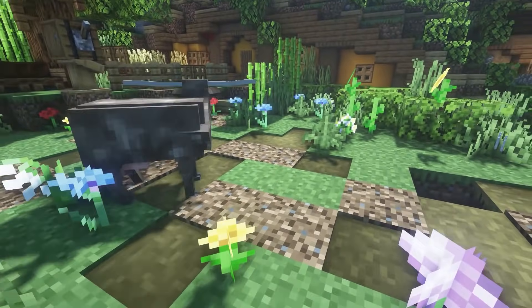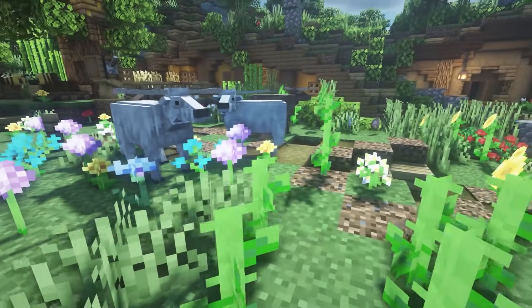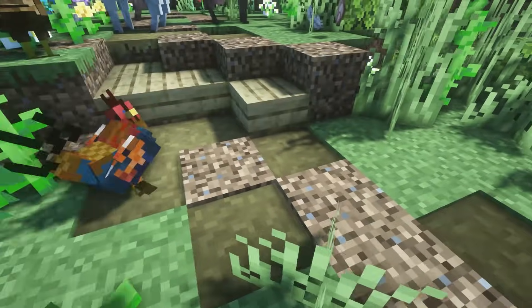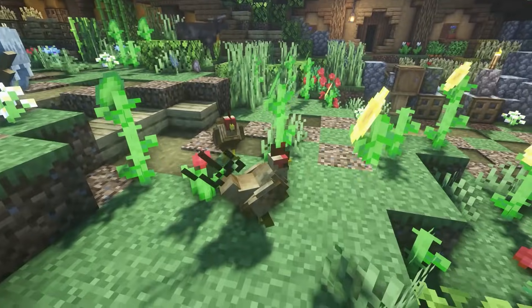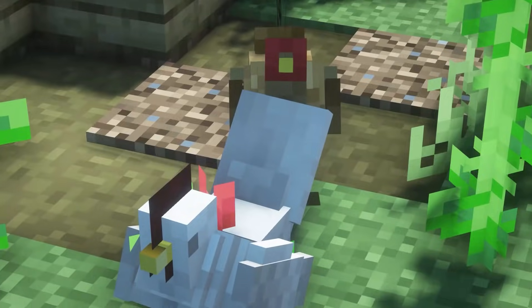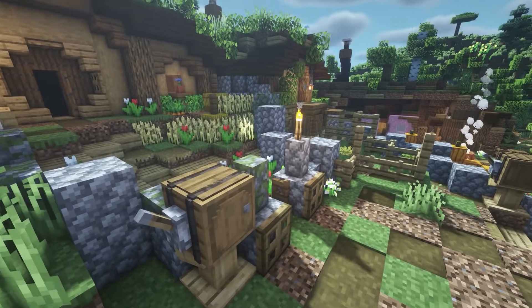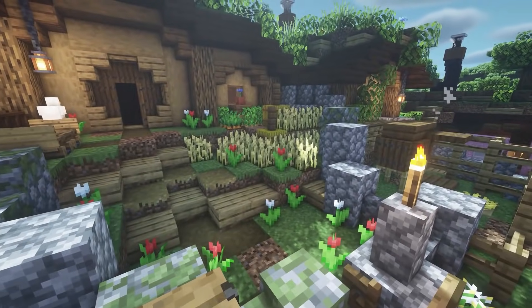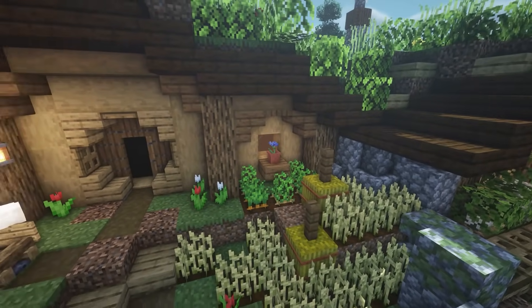This next resource pack is called Realistic Animals. This is the most realistic animal texture pack I have seen — it is super cool and awesome. It adds really realistic chickens, cows, and sheep. It all depends on the type of biome you're in — you can get different colors and different variants.